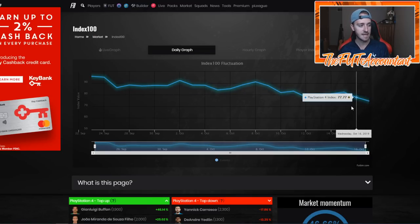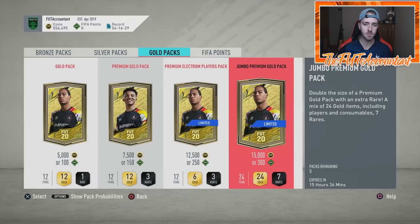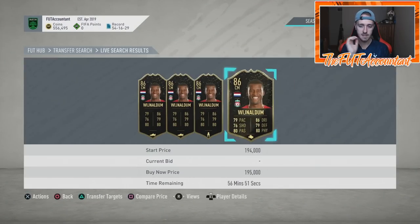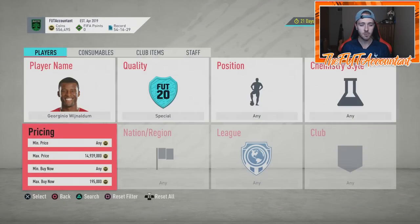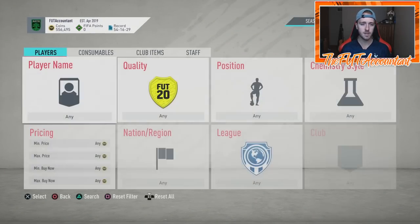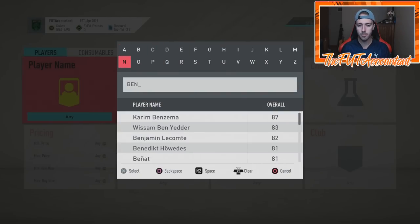A lot of the lower-rated players have gone down in price. Yes, a lot of the higher-rated have gone up as people have gotten coins and upgraded their teams, but the market as a whole goes down. I don't see a huge market crash from this. The only place where I would think you could see the market be affected would be a short time span with those high-rated cards - maybe the Team of the Week in packs this week. Gini Wijnaldum is going to have some extra supply after this weekend, but I don't think it would affect him that much.